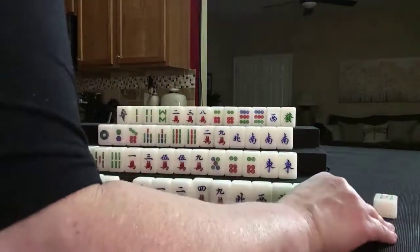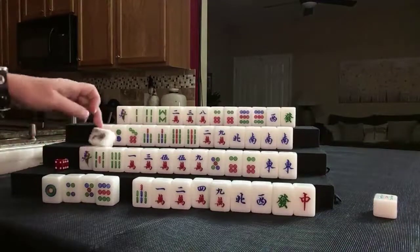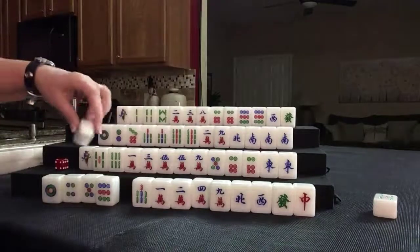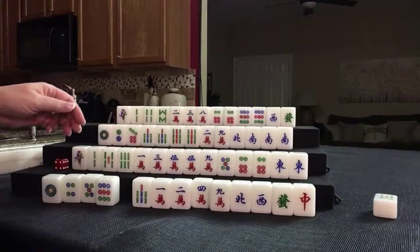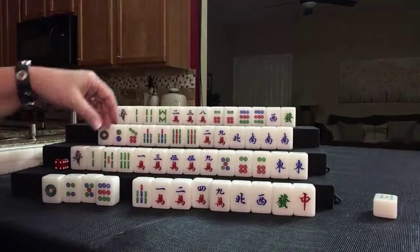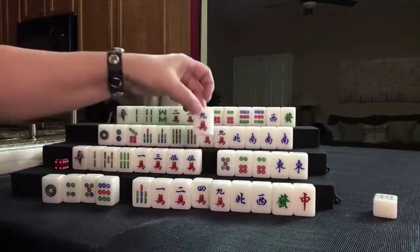Okay, we'll see how this works. I'll use this to mark whose turn it is. We're going to draw. Flower — 2 bam. We were thinking about maybe pungs: 1, 2, 3; 1, 2, 3; 5, 6, 5, 6, 5s. Let's discard 9 crack.